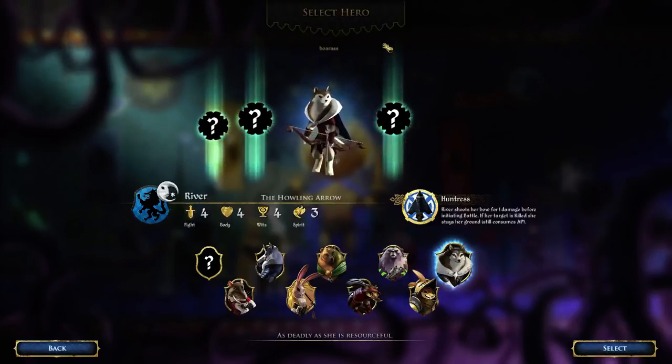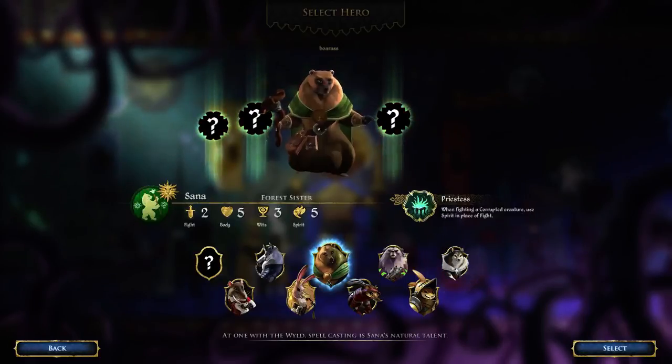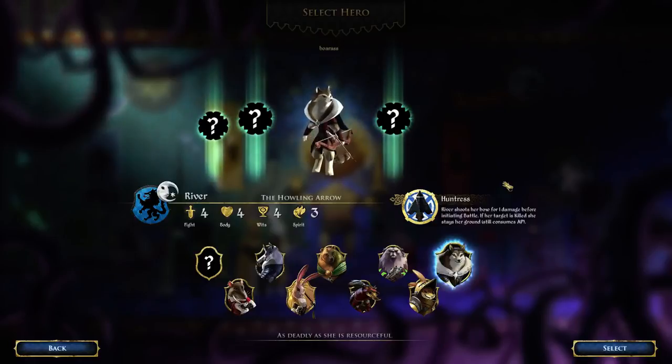The backstory for this game is that the Lion King of the Land has become corrupted by Rot, and your objective is to basically take over as King of the Land. There are several ways to do that, which we will discuss later. There are four different clans: a wolf clan, a bear clan, a rabbit clan, and a rat clan, and there's two characters for each one. I'm going to go ahead and pick a pretty straightforward character here, River the Wolf. Each character has several statistics, which I'll now explain.